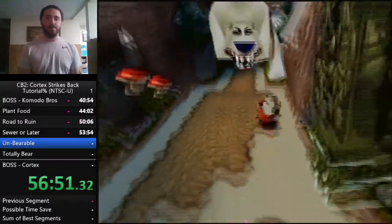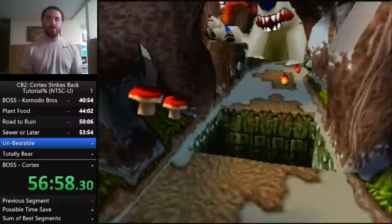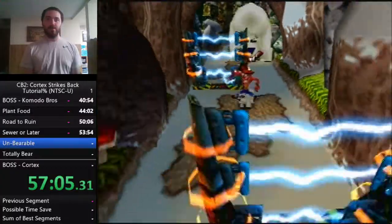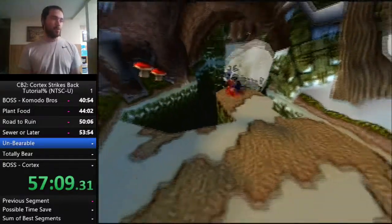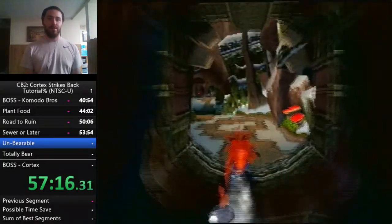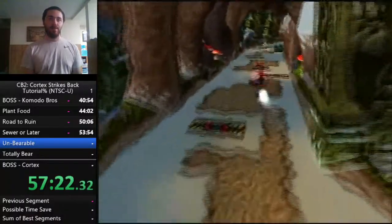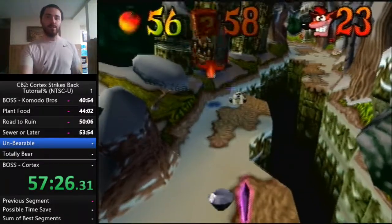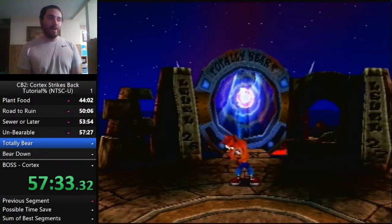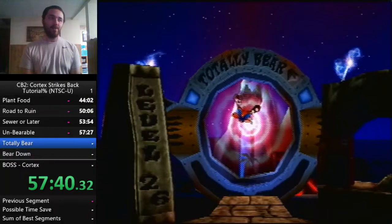Polar time — no waiting for anything, this level is just go-go-go. Hold left where the electric fences start. Charge jump as you see fit, though you're capped on how far ahead of the bear you can get. Grab your box gem, come back, and backtrack toward the end — this gets secret exit number two. This unlocks Totally Bear, another bear level. Crystal and gem exiting.